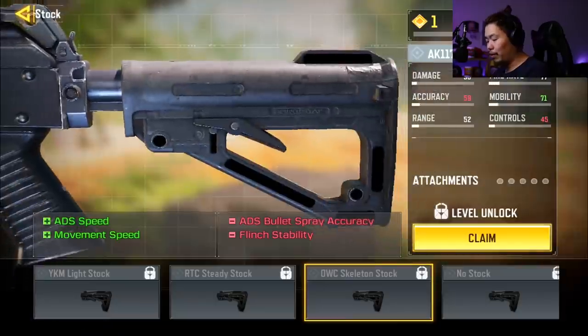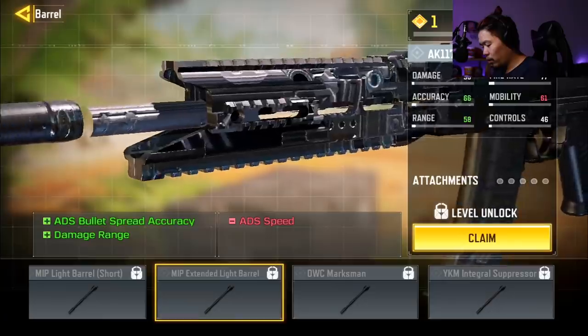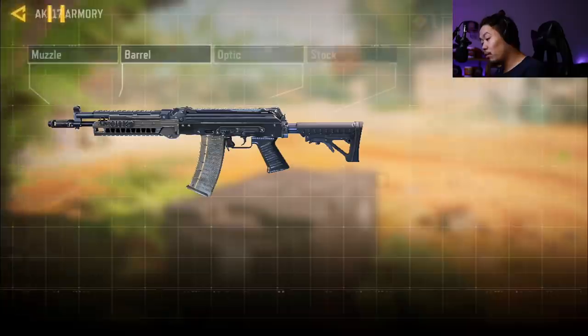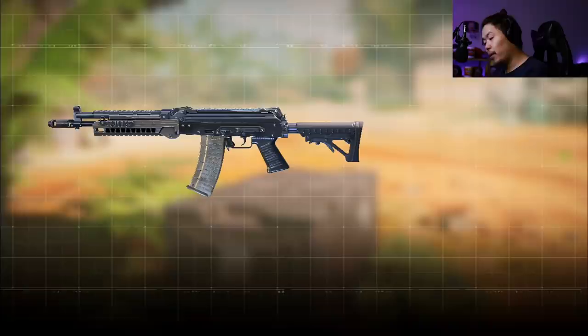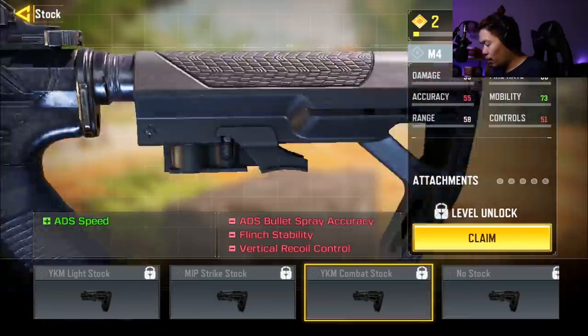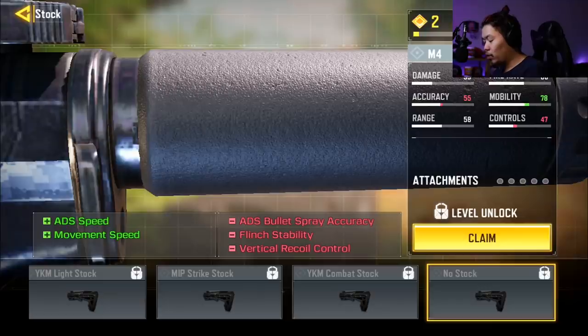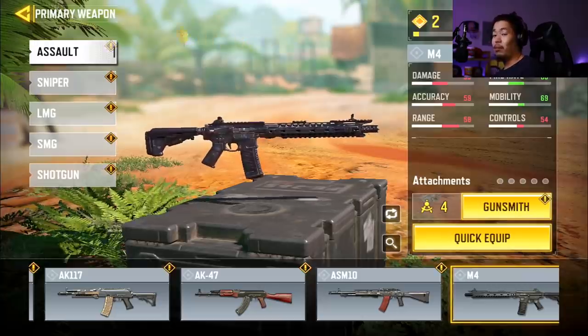However, any of these guns can be decent because they have the potential for a movement speed build. The AK117 has ADS and movement speed via the skeleton stock and no-stock option, and you can use the light barrel for ADS and movement speed. The M4 is similar — you have the light stock, no-stock or skeleton stock, and a barrel that also boosts movement speed. So potentially you can have a faster run-and-gun AR. The downside is it doesn't four-tap close range like the ICR or Type 25, so these are very much on the edge and probably won't reach the overpowered spectrum.